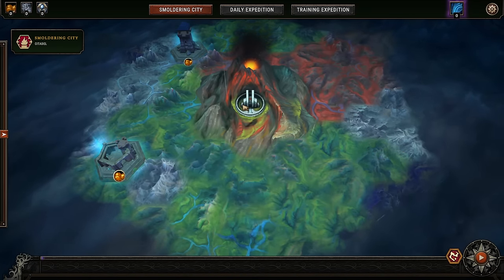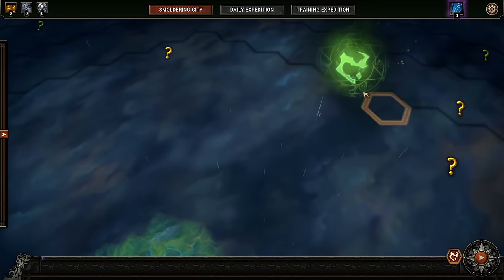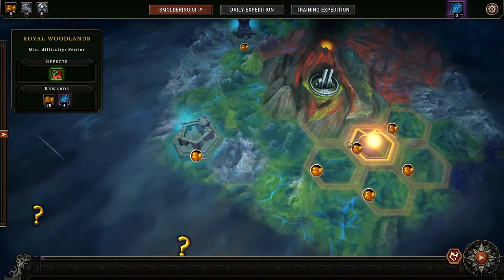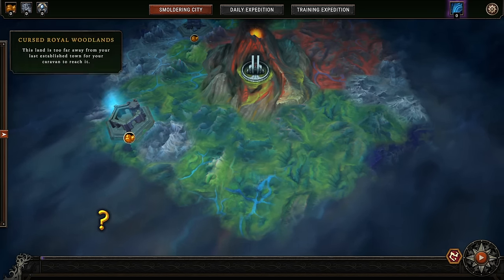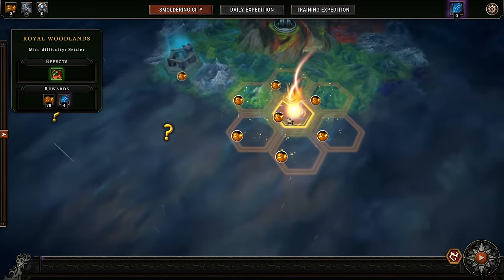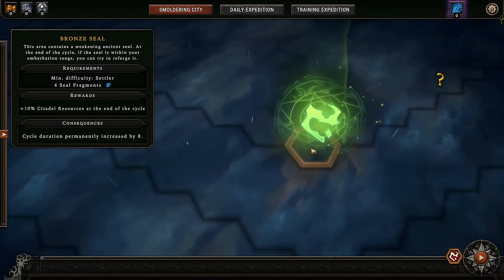The first part of this video we're going to talk about the map selection screen and what we're supposed to do here. This is your home base, and your goal is to reach the seals, reforge them, before the cycle ends. Whenever a cycle ends, all the cities you have built will go back home, everybody will hide in the castle, a big fat storm will come, the whole world will be changed, and we rinse and repeat. For every seal that we reforge, we have a longer time frame before the storm kicks in, and you get other rewards.